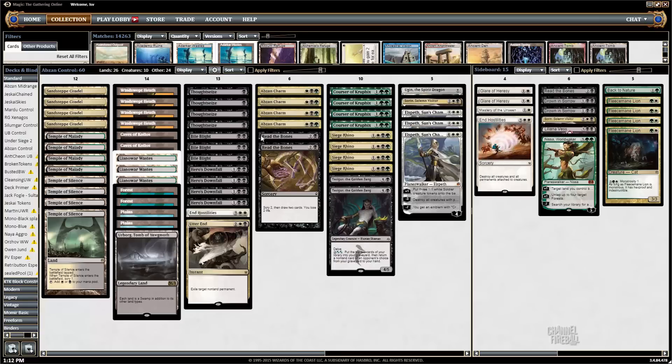In the main deck, all you're trying to do is kill their stuff, play Rhinos, Courser of Kruphix, and Planeswalkers. You just have a lot of ways to two-for-one them — off your draw-twos, off your Coursers. Tasigur gets you card advantage and Planeswalkers are intrinsically card advantage.